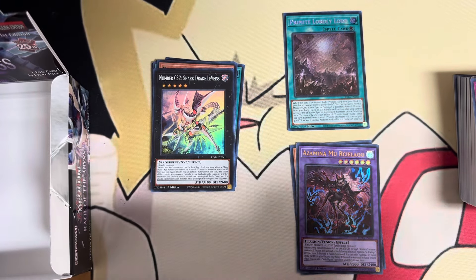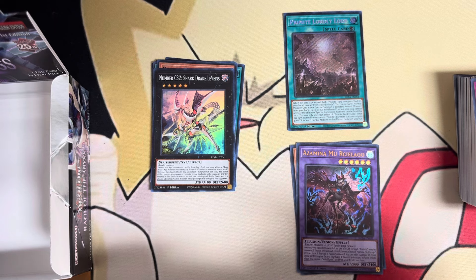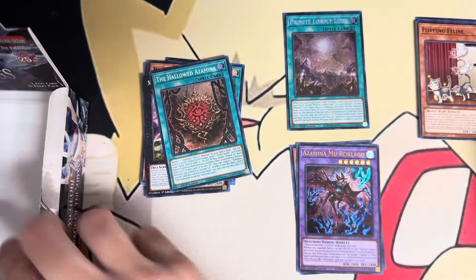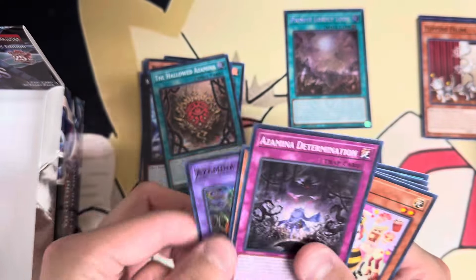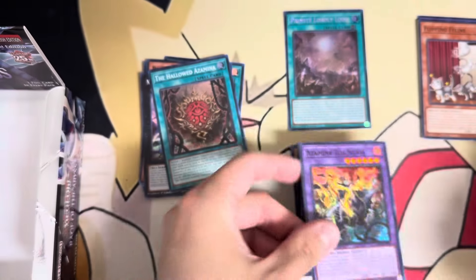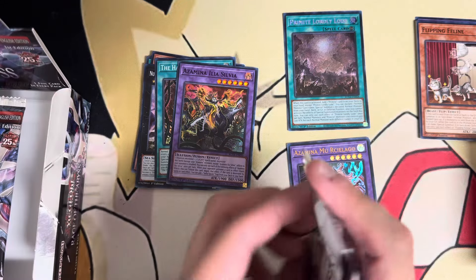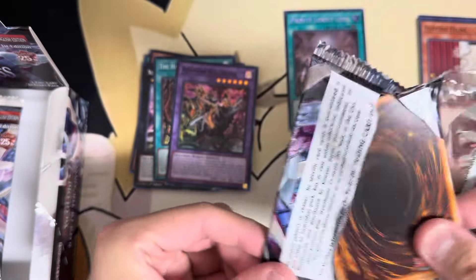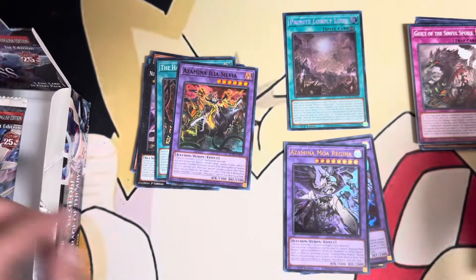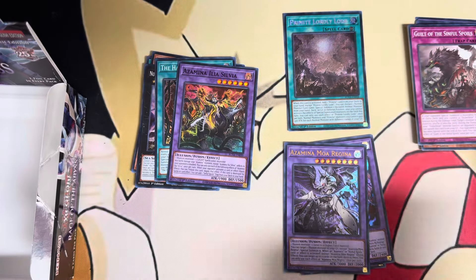First secret — we have the Primate Lordly Load. Primates are basically a deck based around normal monsters and tribute summoning for them. I don't know if that's particularly good. This is the first wave, so Supreme Darkness should have support for them. And here's the omni negate right here — it's a quick effect. I'm actually kind of nervous because I got my case yesterday, which the shop had several other cases from their distros.